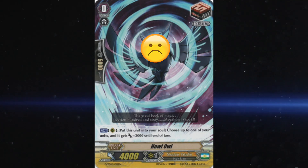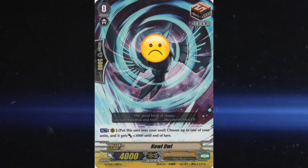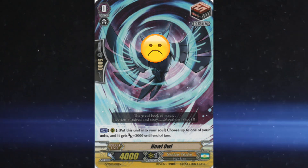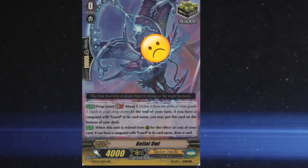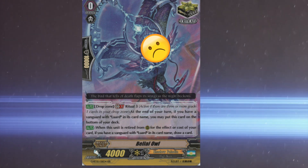Tactic 5: Keep in mind that they usually play rainbow triggers. As mentioned, they have to run four Belial Owl, four One-Eyed Raven or the Magician, along with Howl Owls. Apart from that, they usually call their Belials from deck to field. This means their likelihood of getting criticals is relatively low — don't be afraid to no-guard the vanguard if you see most of their Belials are already gone.